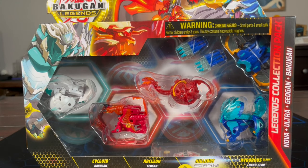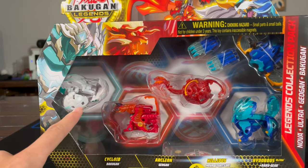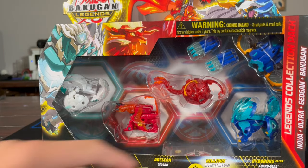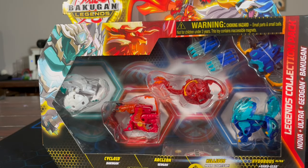Today we are going to be opening up this Bakugan Legends collection pack. It comes with core Bakugan, a Geogon, a Nova Bakugan, an Ultra, and a couple of gears. So let's get right into it.